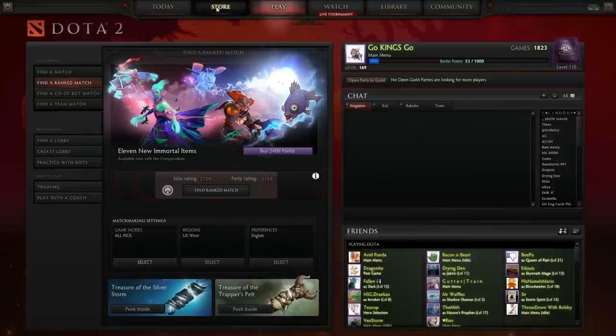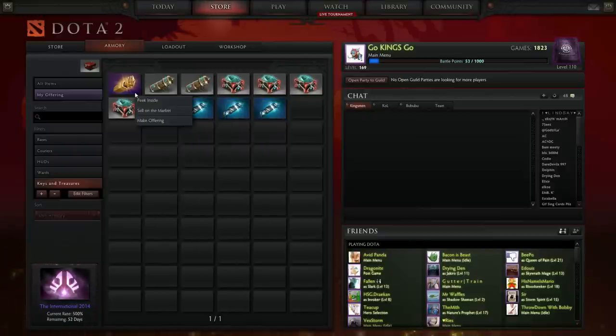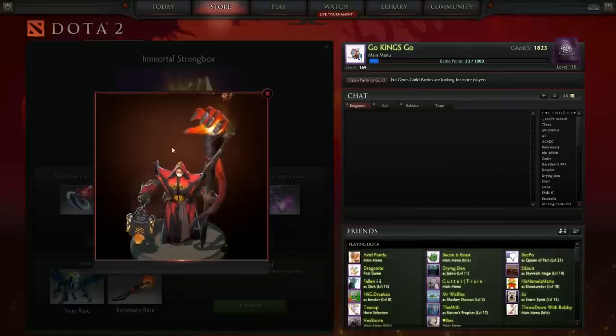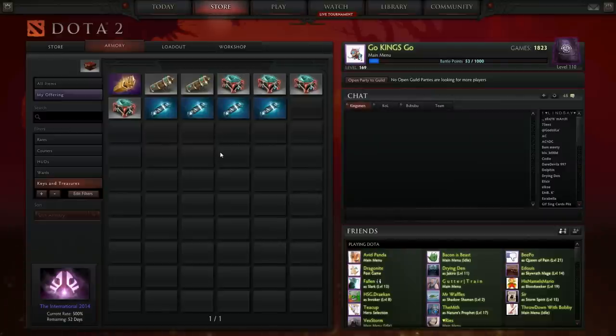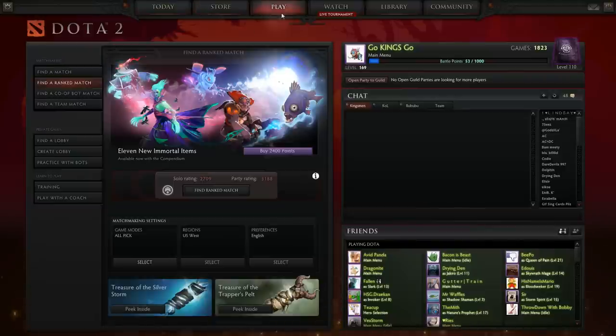I wanted to do another giveaway on this unboxing, and this time I'm going to be giving away the Immortal Strongbox. I have an extra one — I don't really need it. I got everything on here, a couple dupes, except for the Mortal Warlock item which I'm not really too fond of. If you want to win this Immortal Strongbox, just make sure you subscribe to this channel and follow me on Twitch — I'll leave a link in the description below. That's how I'm going to be giving away this Immortal Strongbox.